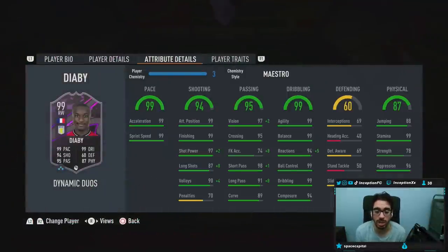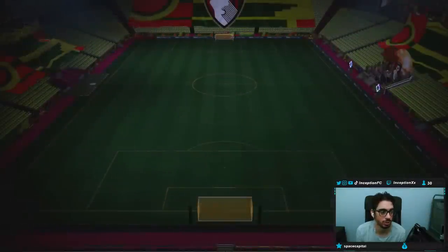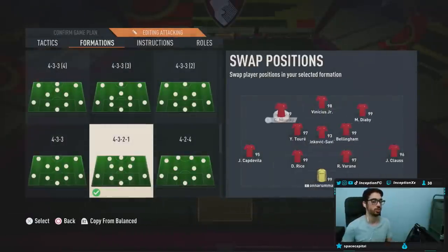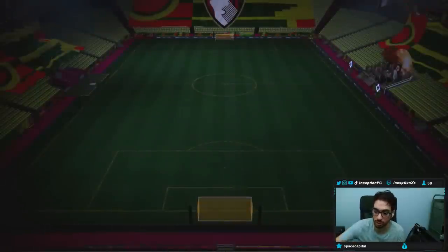He doesn't have that many defensive capabilities — he has a few, which obviously can be helpful — but he also has some pretty decent physical stats in regards to aggression and stuff. A couple of interesting things there. With Diaby, we are also going to be using Nkunku in the team. We'll be using a nice little cheeky 4-3-2-1 formation, using them in the opposite directions as I normally would because they're 5-star, 5-star — obviously fantastic. Let's go try all these cards. Hopefully they're amazing.